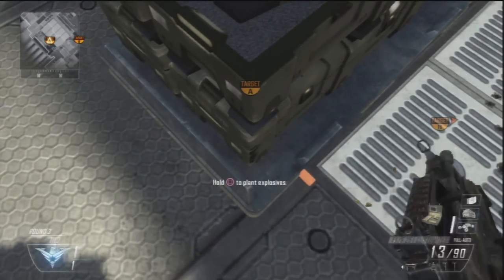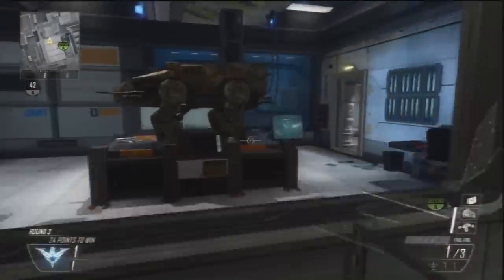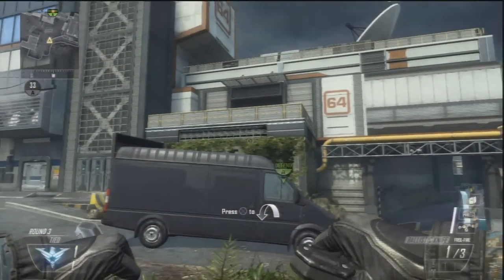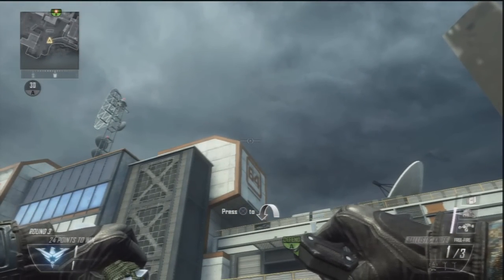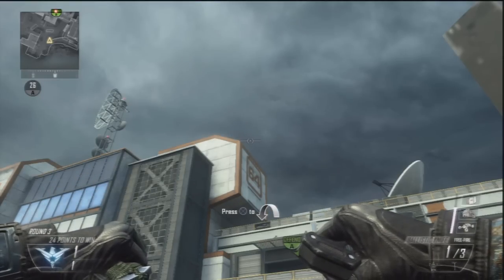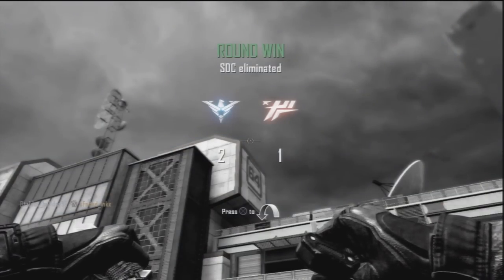Here we go. On this corner you're going to plant it right here, then run all the way outside and into this corner. Put the left side of your ballistic knife on that orange tip right there and just throw your combat axe — it should hit the wall, bounce off the roof, and then hit your diffuser.